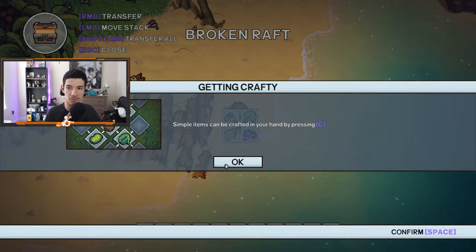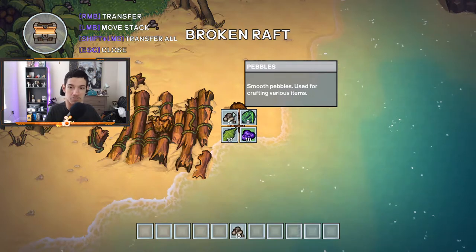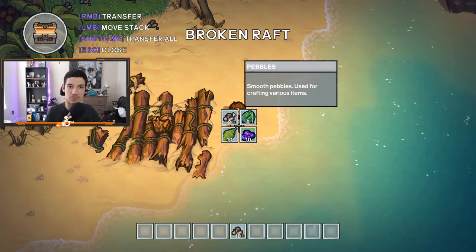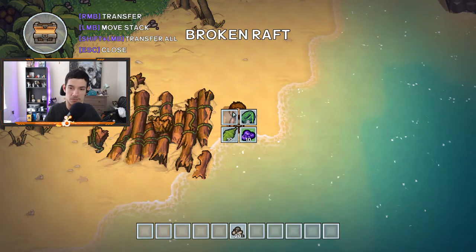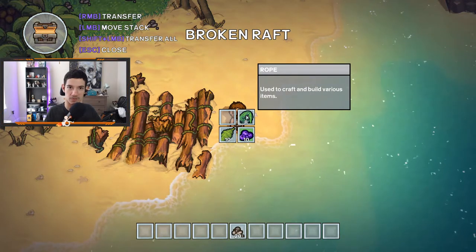Simple items can be crafted in your hand by pressing C. Let's take all these rocks. It went like ten, then five, then two, then one — it splits it.